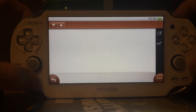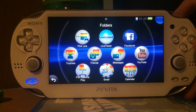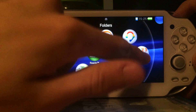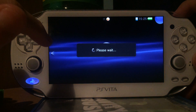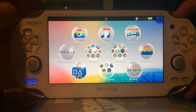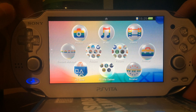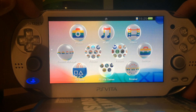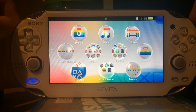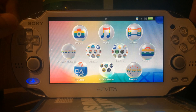But this also leads to interesting flaws, like with the friends app and the Welcome Park application. As you can see, I do have Welcome Park, but if I press on the Welcome Park icon in the friends application, like you've seen earlier in the video, it returns the same error as the previous package installer email. So this is a pretty interesting flaw by Sony that kind of messed up some of the internal firmware features just to block out the package installer for us.